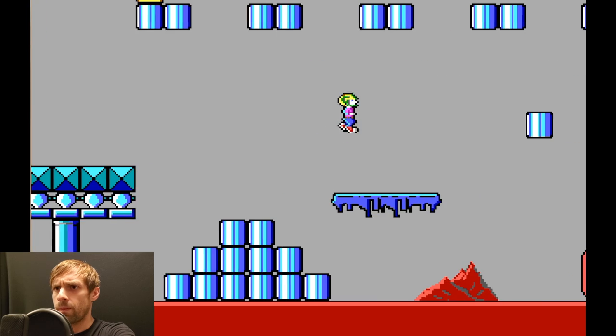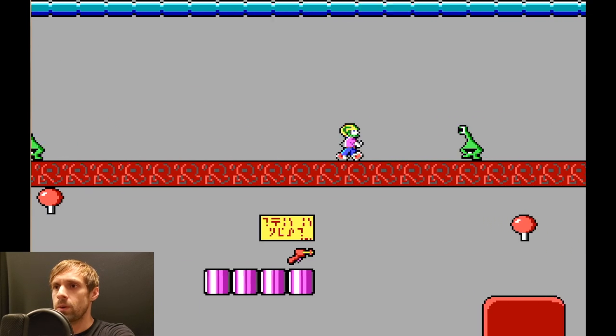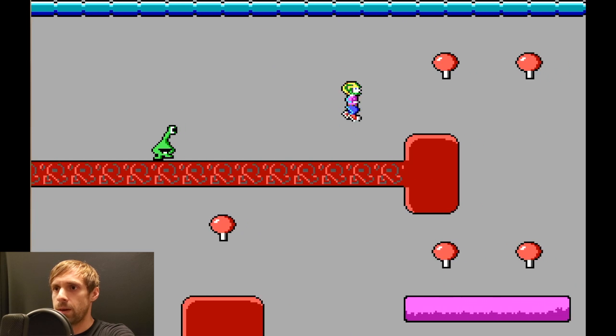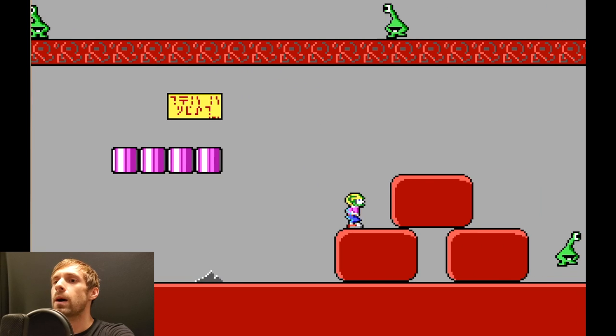Lollipops! Oh, there's a ray gun down there — I wanna grab that. There you go. Woohoo! Fire power!